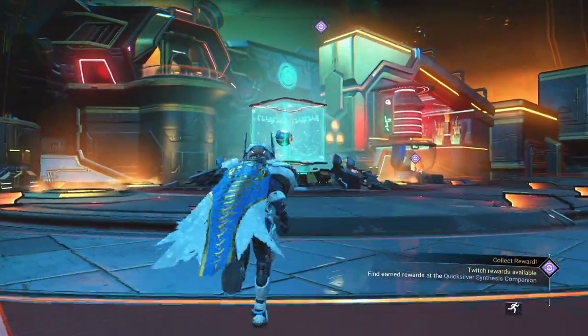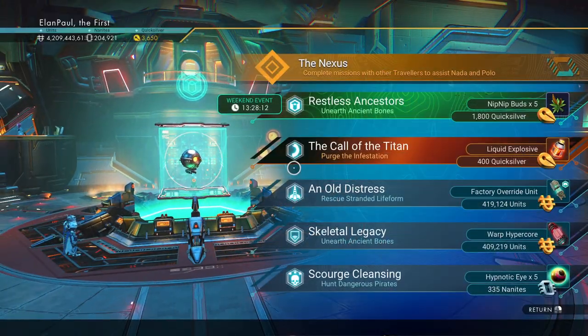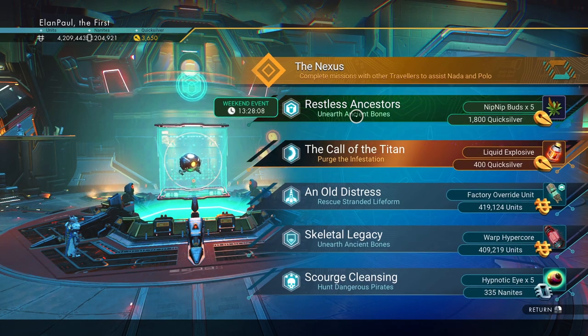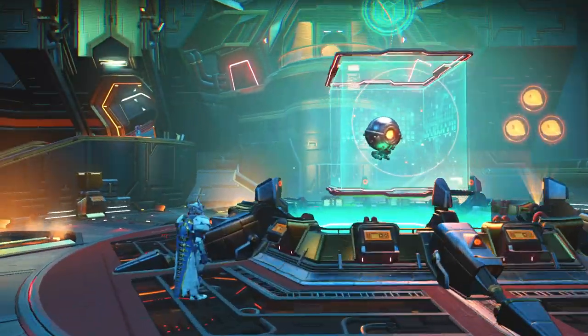Let's see what we got. Unearthing ancient bones — 1,800 Quicksilver. Not bad. Let's go ahead and do the weekend event, and we're going to start the mission.